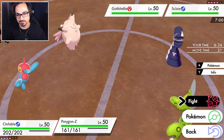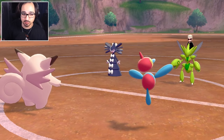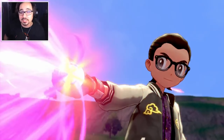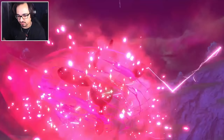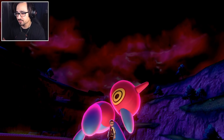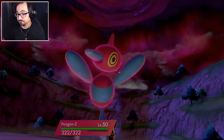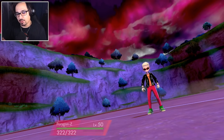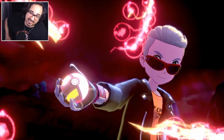I'm going to Helping Hand boost and Dynamax, then Max Strike the Gothitelle to get rid of it so we can finally switch out. We might lose a Clefable in the process, but that's a noble sacrifice. My opponent is also going to Dynamax - a Dynamax Scizor! You don't see that every day, because you lose Technician - well, you don't lose it, but all your moves become higher than what Technician would boost them to. So I don't really understand what's going on here.